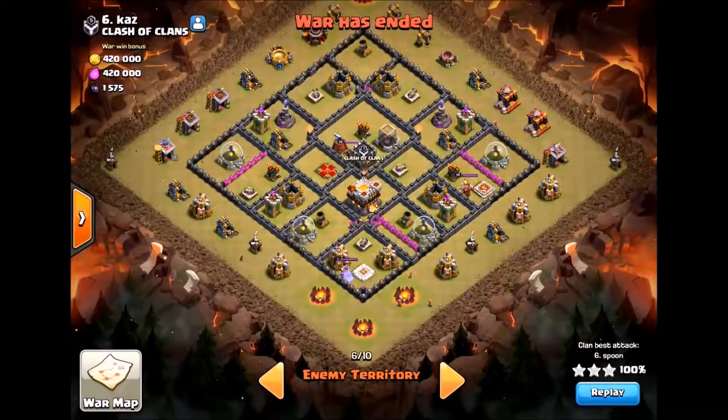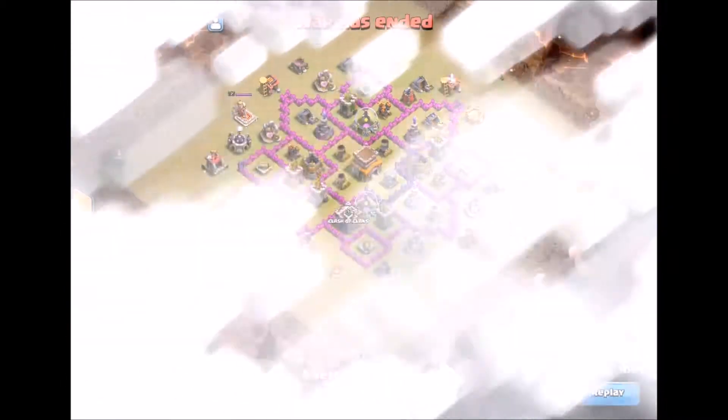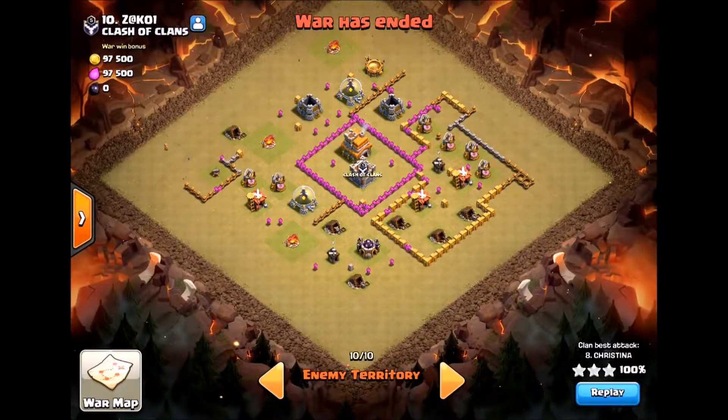At the bottom of the map, it doesn't matter — throw in anything you want: eights, sevens, sixes, fives. The lower the better, because you don't even expect these people to show up for the war and you don't care if they do. Obviously this guy is working on building another engineered base and will show up once he reaches town hall 10 or 11.